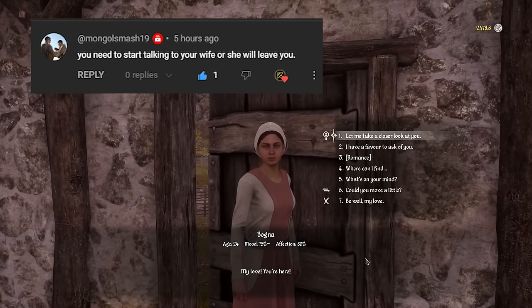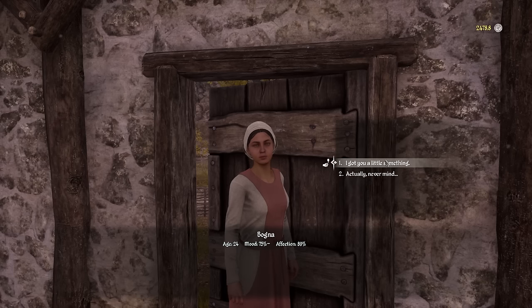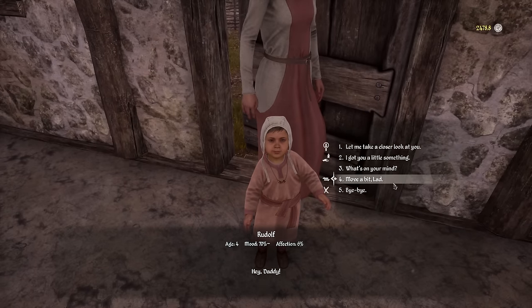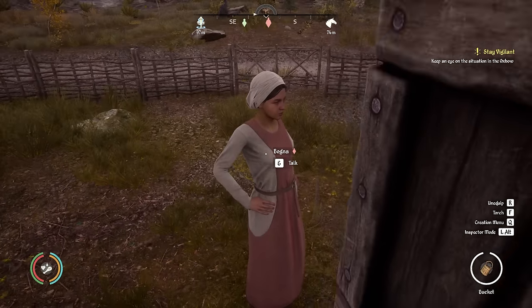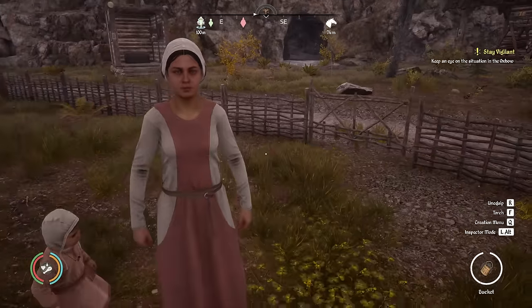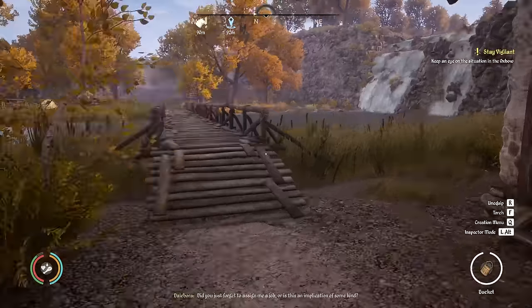I also have a comment from Mongol Smashing — I need to talk to my wife. Her affection for me is 89, mood 75, which is pretty good. We can romance with gifts but I don't have anything on me. My son's affection is really low, which we knew from a previous video — we can buy him more toys. I also briefly thought she might be pregnant, but no, she isn't.